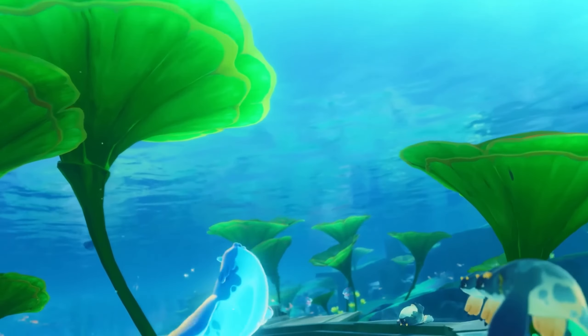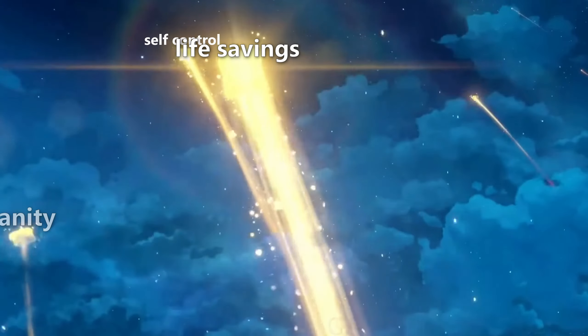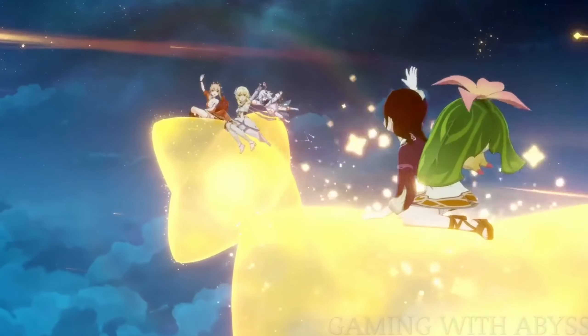We have also new primogems, new memes, and new runs of naive players trying to get C6 on the new 4-star character, by of course dumping all their savings into a legalized FOMO-fueled gambling machine.